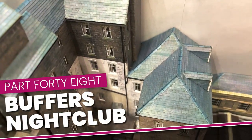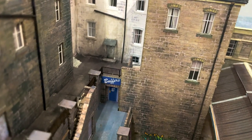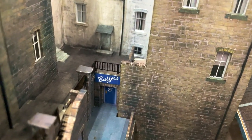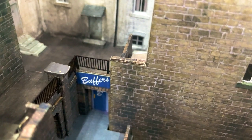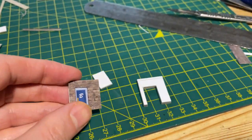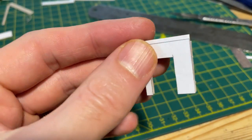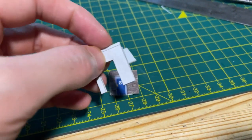I think it was in part three of this series where I changed the design of the hotel entrance building, to make it possible to include the entrance to a dodgy nightclub at the end of the terrace. The time finally came to make that entrance. I made a simple door in Inkscape, that matches the doors on the hotel's station concourse entrance. I wanted it to be accessed behind a thick stone recess, which I made by layering three pieces of one millimetre card.